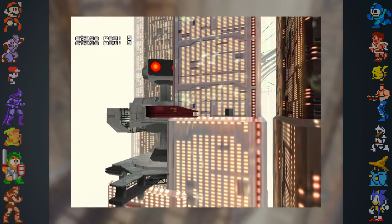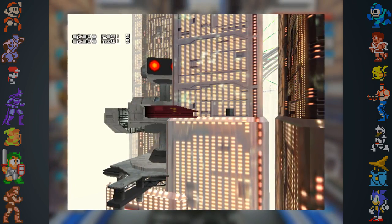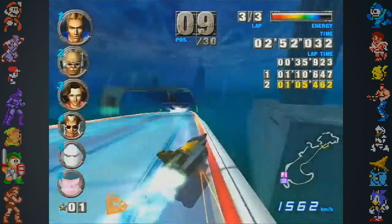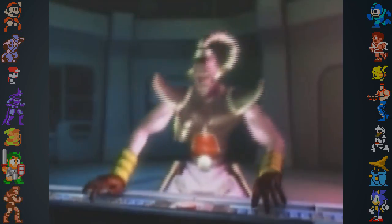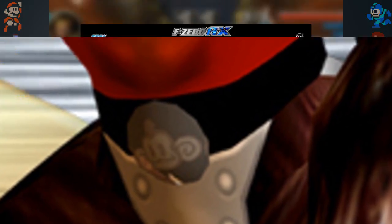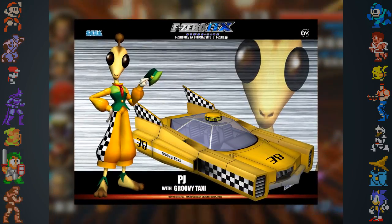In the Aeropolis venue, a giant ROB the Robot from the Port Town venue can be found hidden inside the outskirts behind the buildings. F-Zero GX also contains multiple references to Sonic the Hedgehog and other Sega franchises, as the game was developed by the Sega-owned developer Amusement Vision. In the bonus ending cinematic for Zoda, Eggman's glasses can be seen on the Mr. EAD Hulk. AiAi from the Super Monkey Ball series can be seen on Billy's belt, and PJ's vehicle, the Groovy Taxi, is possibly a reference to the Crazy Taxi series.